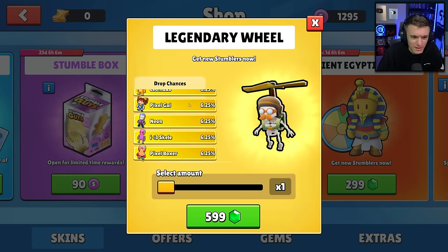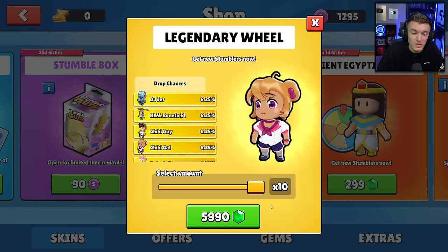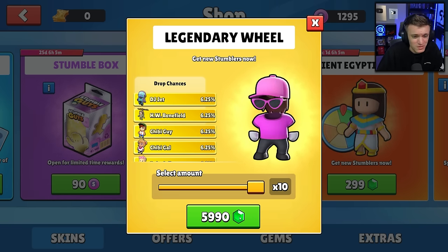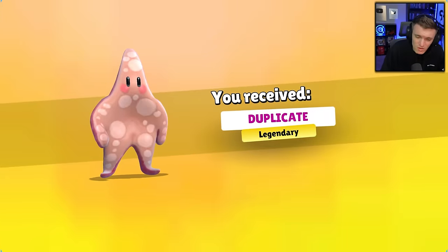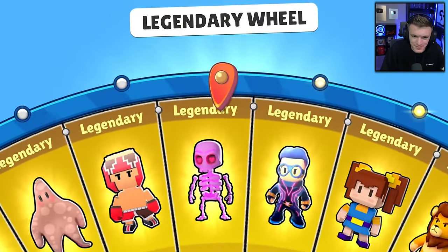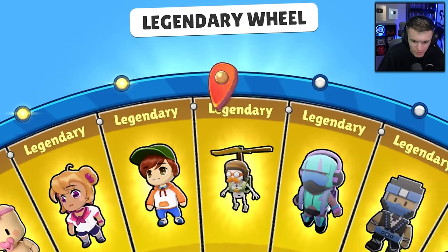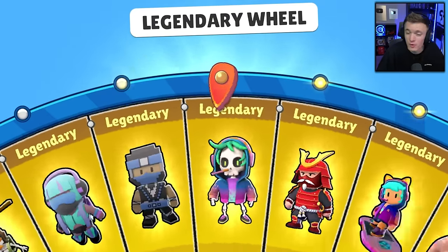So what do we need now? We basically just need Chibi Guy, Chibi Gal, Miss Invisible, and Neon — four more skins. Might as well just do 10 spins, right? 10 spins is 5,900 gems so let's just see if we can get all four of those skins. Starting off with Ohana, then Pixel Blue Ninja — it's fine, we're gonna get it. Neon! Let's go — three more: Miss Invisible and two Chibis.